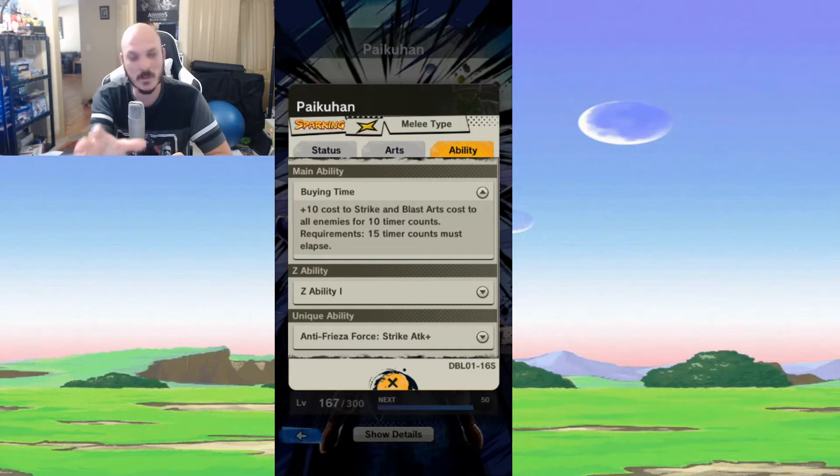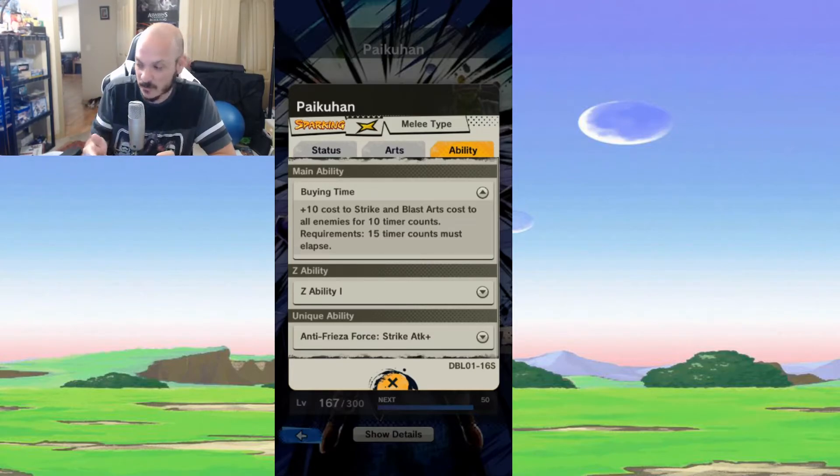His main ability, when you click on his portrait, is really good for PvP purposes. It adds 10 cost to strike and blast arts for all enemies for 10 seconds. So if you're in a pinch — the enemy just used all of their cards — you activate this ability, and now in order for them to use further abilities it's going to cost them 10 extra energy. That is really, really busted and puts you in a great position to counter-attack.